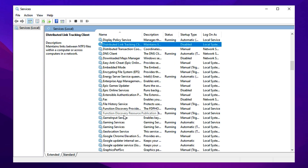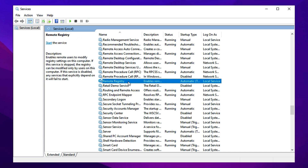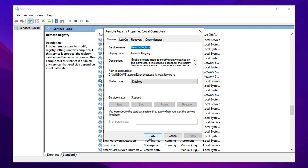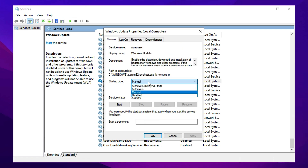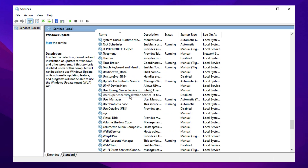Another unnecessary service is Remote Registry under the R section. This allows remote access to registry settings, which can pose a security risk. Right-click it, go to Properties, change Startup Type to Disabled, stop the service, and apply the changes. Finally, if you prefer manually checking for Windows updates instead of automatic downloads, scroll to Windows Update. Right-click it, select Properties, set Startup Type to Manual or Disabled, then apply and save the settings. Once these services are disabled, close the Services Manager and restart your PC to apply the changes. This will reduce background tasks, free up system resources, and improve overall gaming performance.